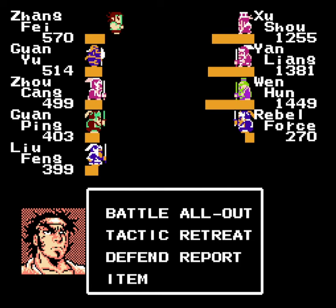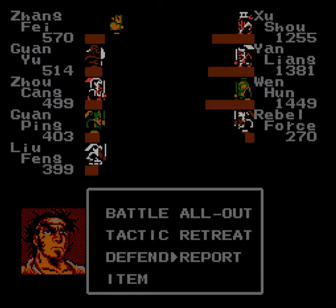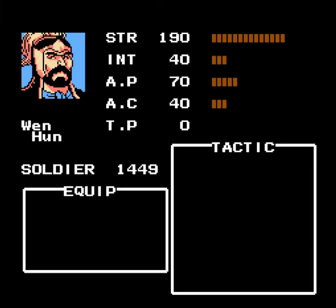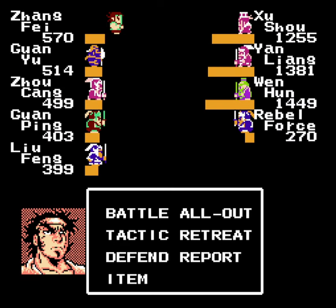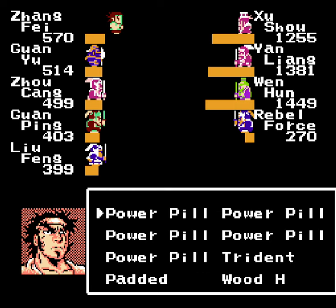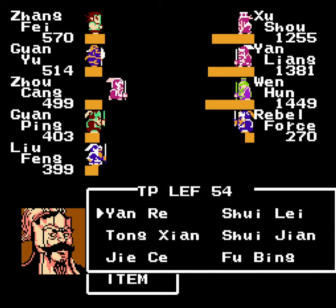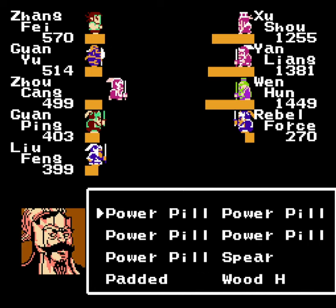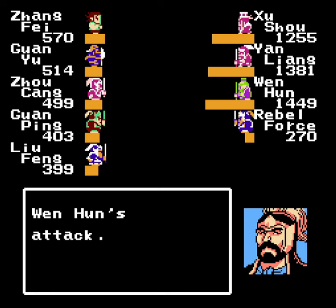The other two guys there have well over a thousand soldiers and really good strength. I would like to recruit them when available. Even though they have relatively low intelligence, they're still really, really good. So I'm going to kill them first and then recruit them. Let's go with power pills on Zhu Shou, and then we'll use Yan Rei. Unfortunately, no water tactics can be used for this battle, although Yan Rei is probably a little better anyway. We'll go like that, and then a couple more Yan Rei — that ought to be good enough.